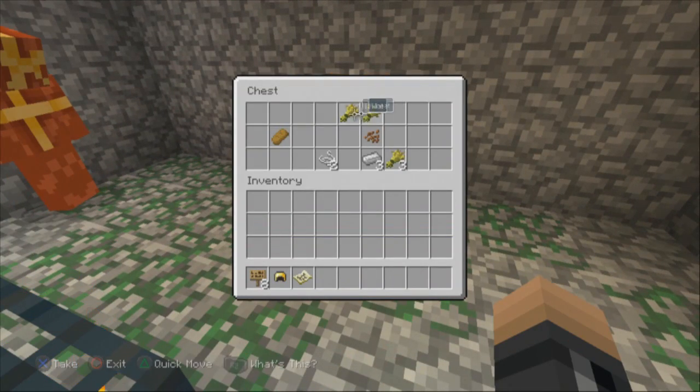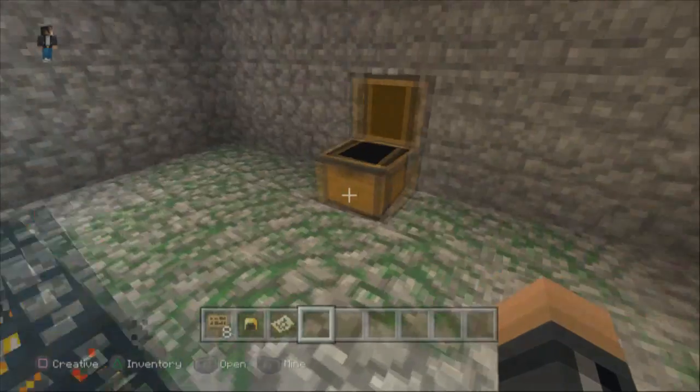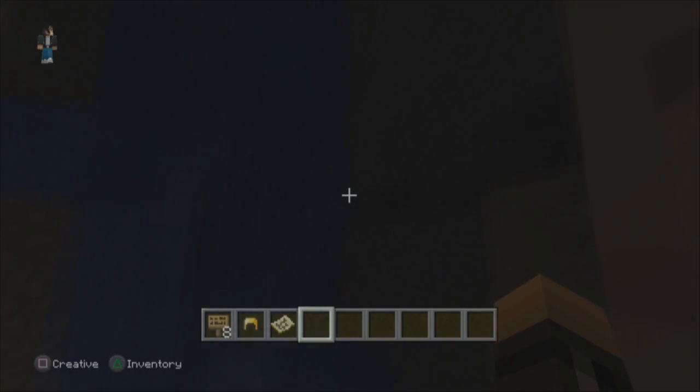It has some nice wheat as well as some bread, some strings, some iron ingots, as well as more wheat. That's pretty cool. There's also a huge cave thing down here that's pretty cool to explore.